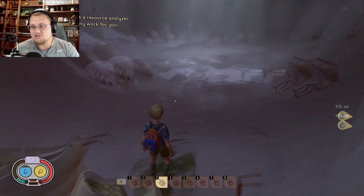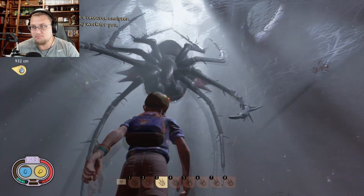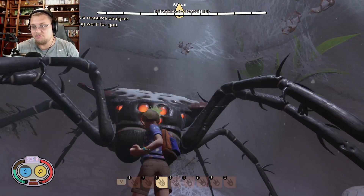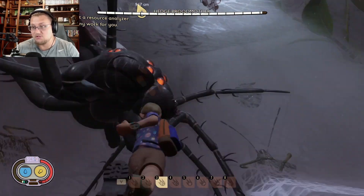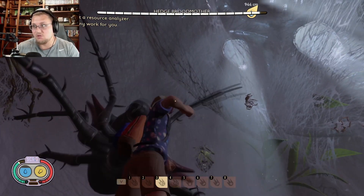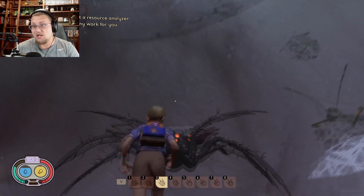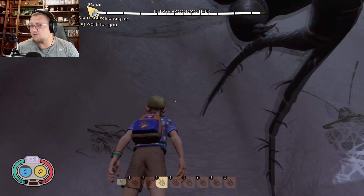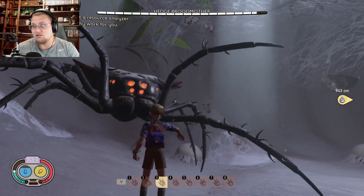Alright, here she comes — the Broodmother on Woe mode. One, two, three, four, five, six, seven, eight, nine, ten, eleven, twelve, thirteen, fourteen, fifteen, sixteen, seventeen — ow — eighteen, nineteen, twenty, twenty-one. So it takes on average about 21 punches per health bar. She's got twenty health bars, so this should take around 400 hits.